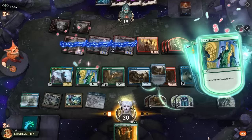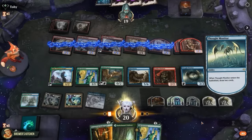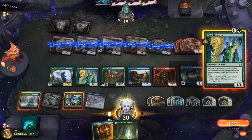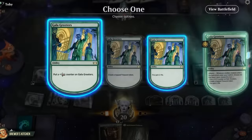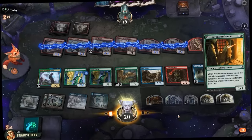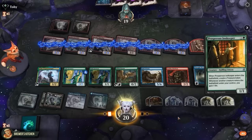Cast the Thought Monitor for two. Gala Greeters creates a treasure — tap a goblin. Lone's creates a clue — tap a goblin. Thought Monitor draws two cards: a land and another Greeters. We can throw it all out there and draw cards with our clues to find more action next turn. Play the second Greeters — enters the battlefield, put a counter on the other one, get a clue, tap a goblin. Play a land. Prosperous Innkeeper. We're at a point where everything we do creates loads of triggers and value.